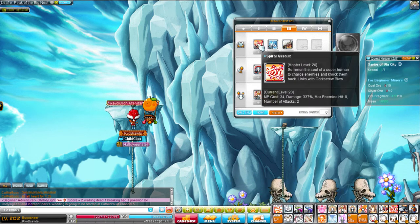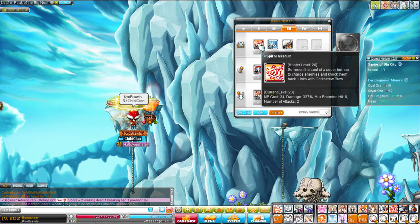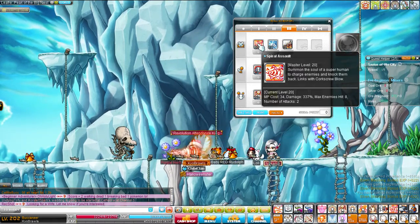Third job though — Spiral Assault. You can use it now without a monster in front of you and you still move forward. It's also pretty spammable. As you can see, I'm just holding down the button now. It's pretty good.